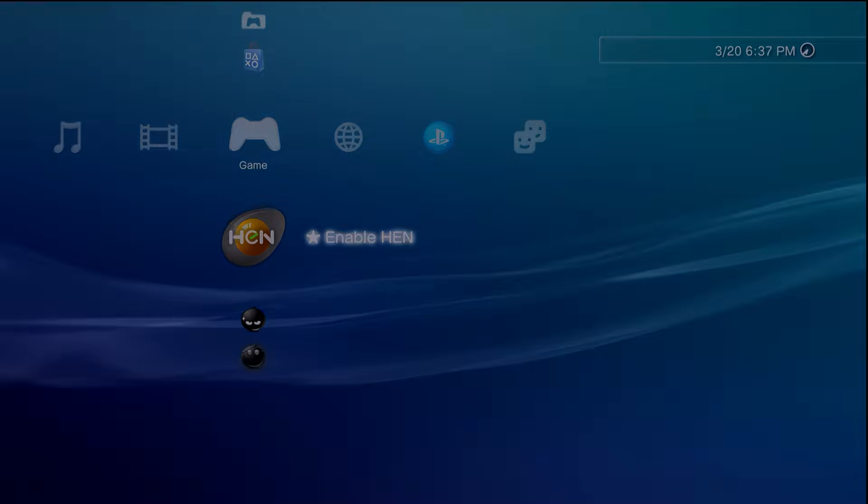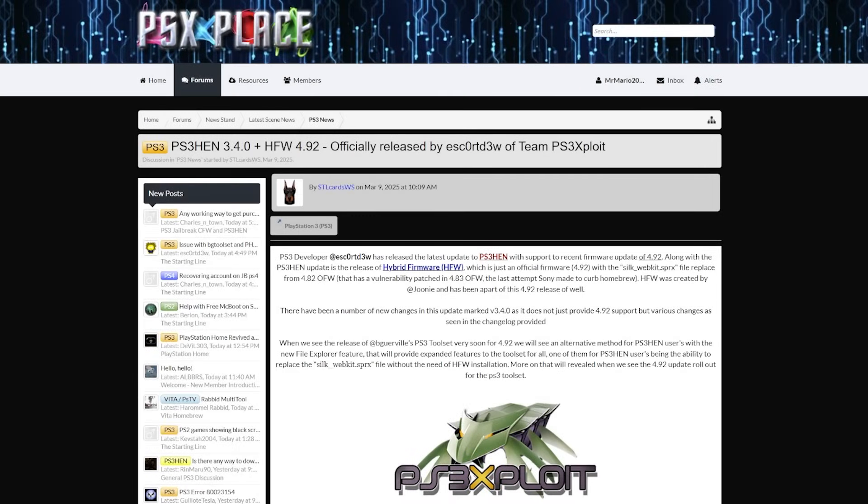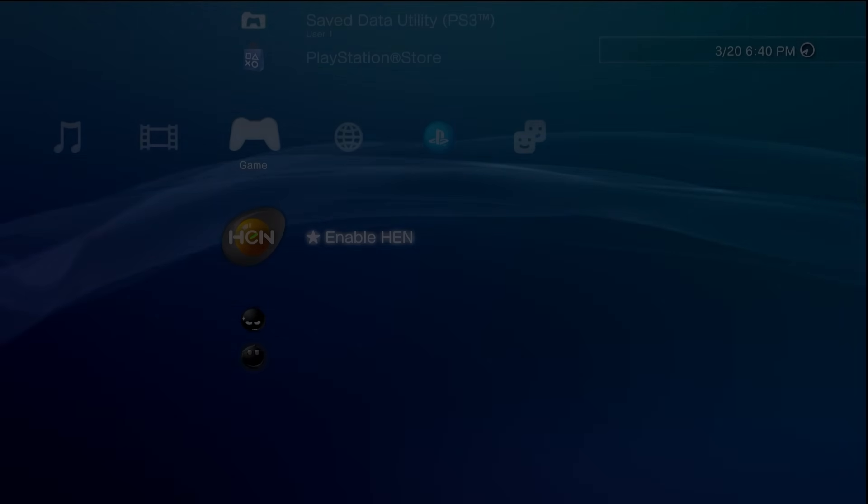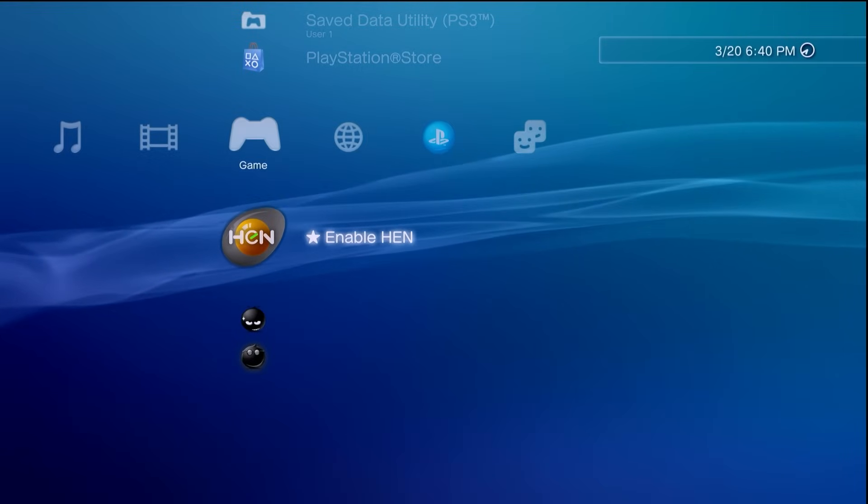This feature specifically has been added into PS3 HEN starting on version 3.4.0, so if you're on an older version of PS3 HEN and you'd like to make use of this, you will have to update your PS3 HEN installation, which thankfully is pretty easy to do. With PS3 HEN 3.4.0 and above, we now have this new feature which states: 'Added HEN restore functionality for new package that supports HEN surviving a hard drive reformat.' Luantelius was given thanks and props for this.